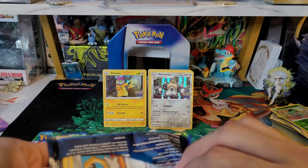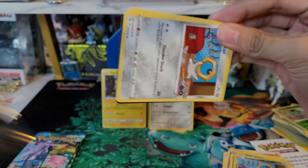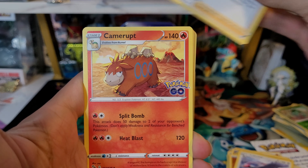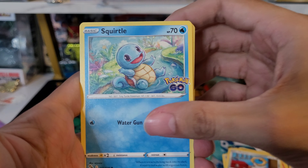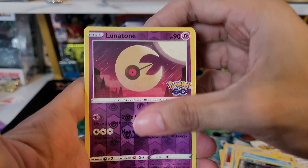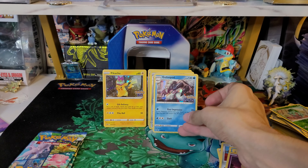Onto the second pack. Looks like we got a Meltan right away. Fighting Energy, Moon Pheasant, Blank, Camerupt, Meltan, Squirtle, pretty cool Pikachu, Wimpod, Alolan Raticate, Lunatone Reverse, and a Golisopod Holo. I do have a couple of those as well.